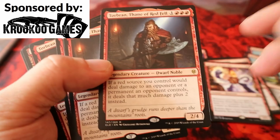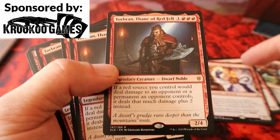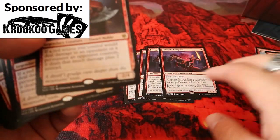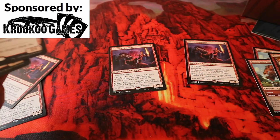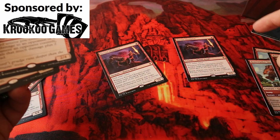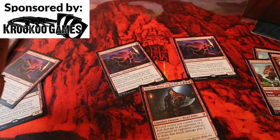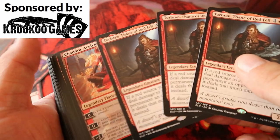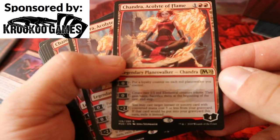Torbran's ability: if a red source you control would deal damage to an opponent or a permanent they control, it deals that much damage plus two instead. So the Fervent Champions you've played — they're already 2/2 with their buffs, and with Torbran out they become 4/4 effectively in damage output. This is insane, and you have a full playset.